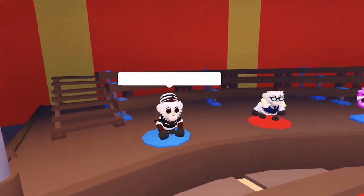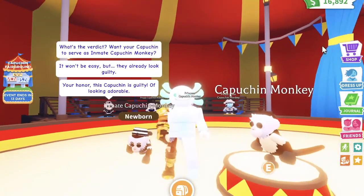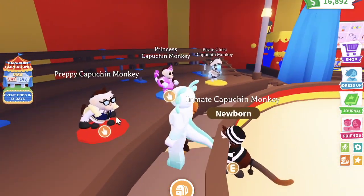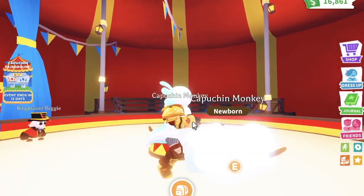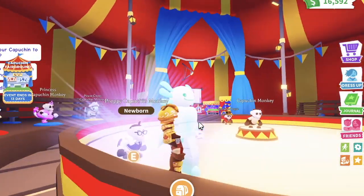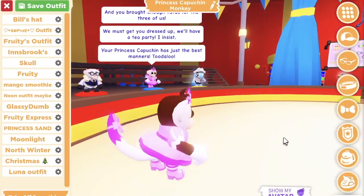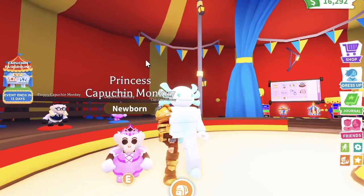Let's make the inmate capuchin and all the other capuchins. We're going to chat with the inmate capuchin NPC who will transform our capuchin into an inmate capuchin — and it actually looks really cool, I really like that. Also I think all of them come with pet wear, so when trading for one make sure they include the pet wear. Now let's make the preppy capuchin — here it is. Honestly I don't really like it, I think it's pretty ugly, but not all of them can be good. Now let's make the princess capuchin with three tutus — it has grown on me, I don't mind it as much. I hated it when it first came out but it actually doesn't look the worst in game.